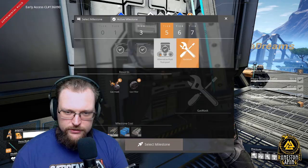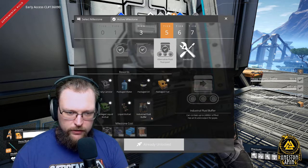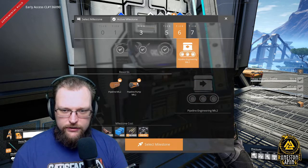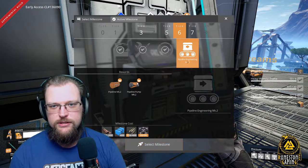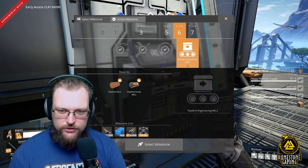It looks like something you're going to be getting after Tier 5, possibly after Alternative Fluid Transport, which is where I think it belonged before. Now it's going to be in Tier 6 under Pipeline Engineering Mark 2. Pretty cool — I love this change. Thank you again, Coffee Stain, really appreciate it. Great choice.